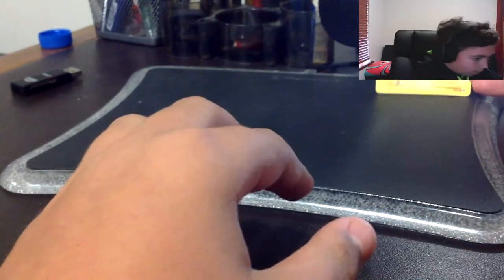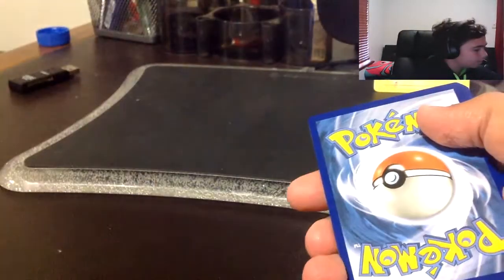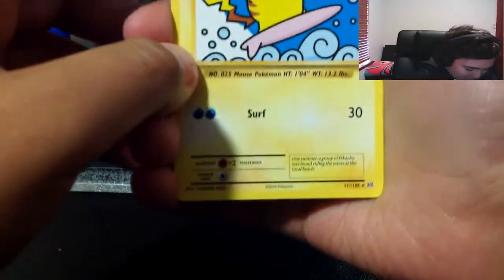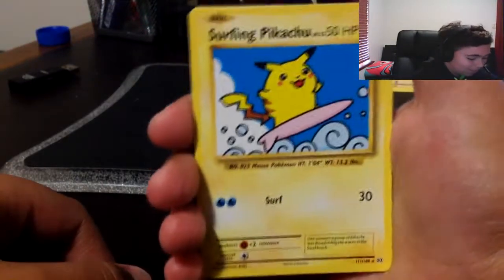Alright, second pack - Blastoise, Mega Blastoise rather. Hopefully we get some good luck. Here's the code again for you guys, hope you enjoy. One, two, three to the front. Porygon again, not reverse this time. Misty's Determination... Surfing Pikachu - isn't that a secret rare? That is! That's a secret rare - Surfing Pikachu! Yes! 111 out of 108. I've seen that being pulled, that's how I know.